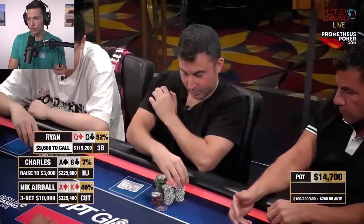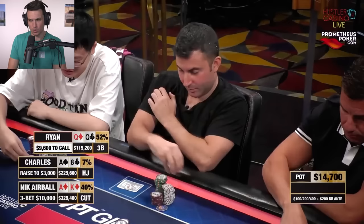Our hand begins at 100/200/400 with an ante and an $800 straddle. It's a little bit tough to see exactly what happened preflop because they were cutting between scenes. But either way, we're looking at a spot where Charles has opened the hijack to 3,000 with Ace-8 offsuit — a little bit of a loose open in the hijack. I do think in the cutoff this hand is probably an open, but in the hijack it's likely a fold. Nick Airball looks down at Ace-King of Diamonds — definitely a hand you want to be three-betting with — and he makes it 10K to go. I think this is actually a very good size from Nick in position.